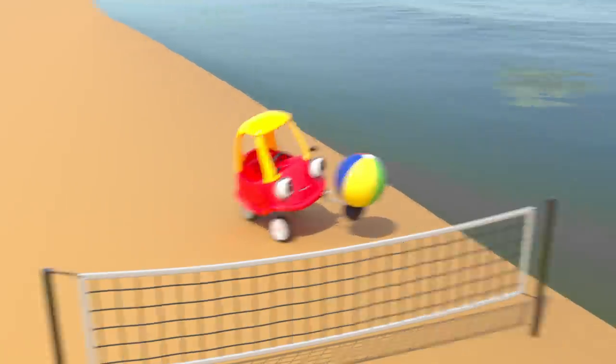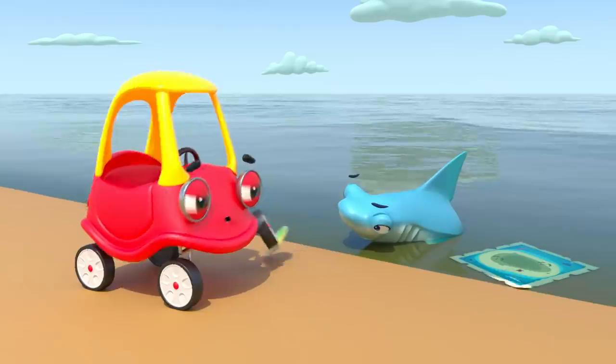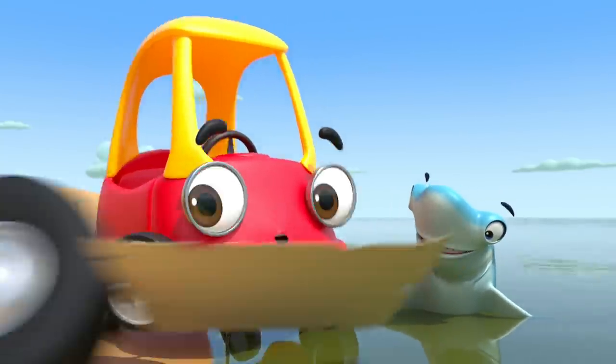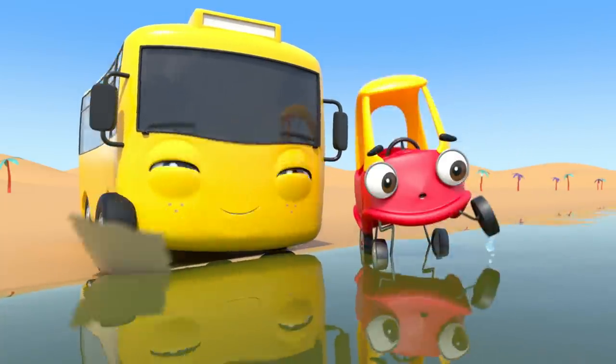Cozy throws the ball to Sham. Oh dear! The ball has popped on Sham's teeth! Whoops! But what's this? Is that a treasure map? Whoa! There's buried treasure — and it's buried on that desert island! But how will they get across the water?